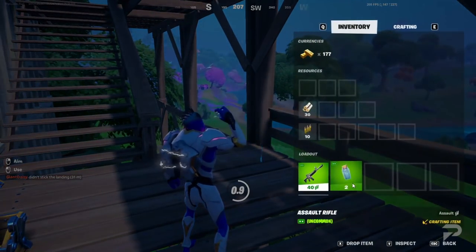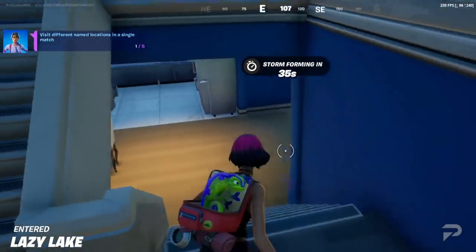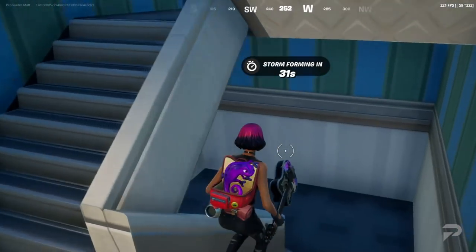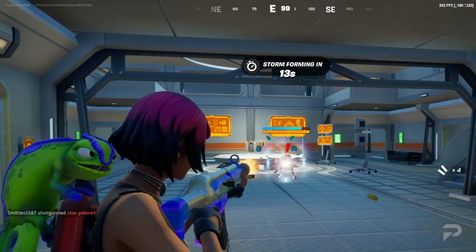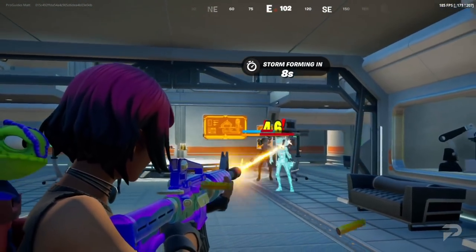With that said, onto the challenges. Our first challenge is fairly simple — you're going to want to search chests at Corny Complex or Lazy Lake. I personally preferred dropping in at Lazy Lake. There were more chests to pick up, and no pesky Dr. Sloan or IO guards to worry about.